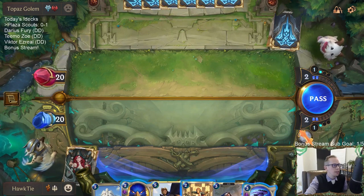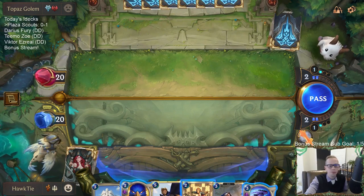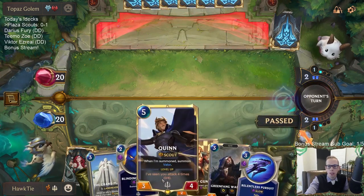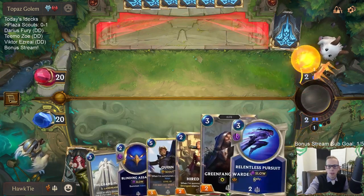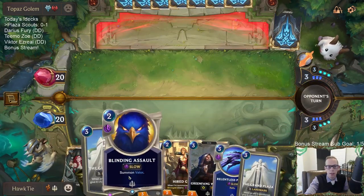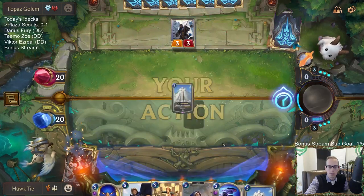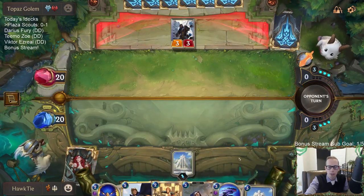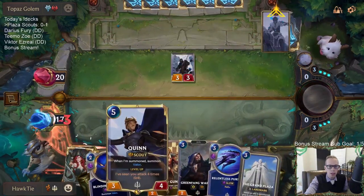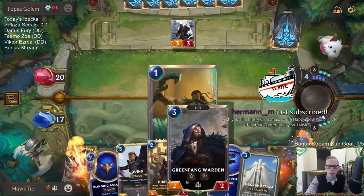A new prediction has started if y'all want to wager your channel points. All right, I'm keeping my three spell mana for Relentless Pursuit — I'm not going to be casting Blinding Assault right now even though I could have attacked twice with it. Let's get Plaza in first.